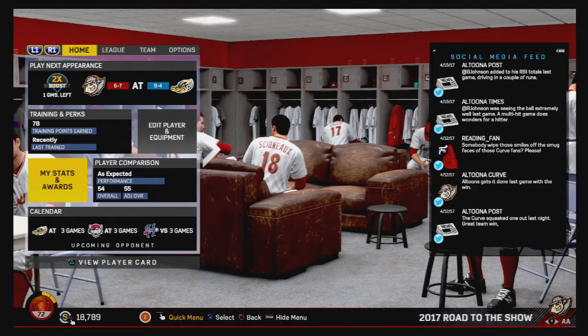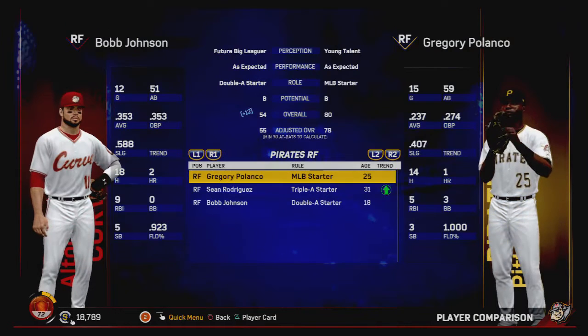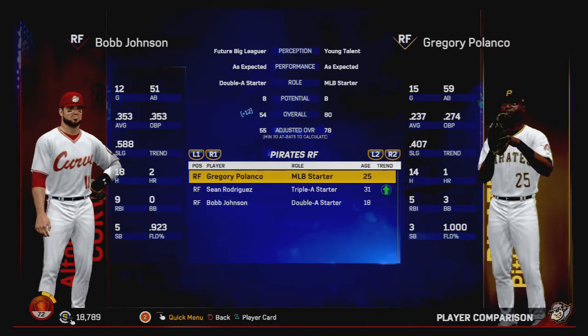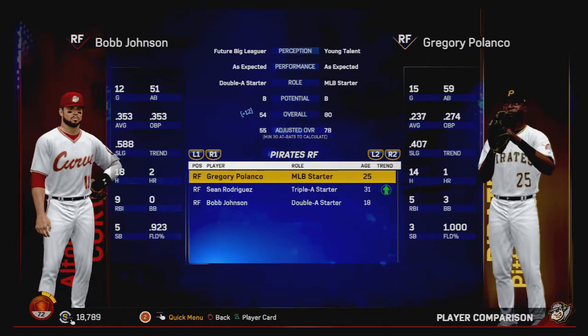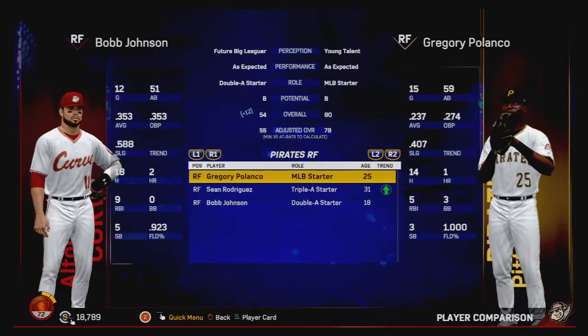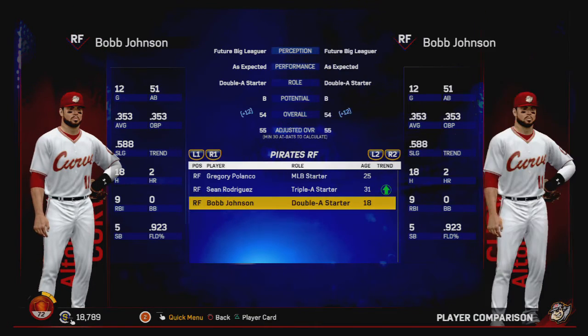Let's check out the old depth chart and player comparison. Gregory Polanco is the major league starter with an 80 overall — we're a 54. That's how they're going to grade us. They see the plus 12, and that helps our playing, but when they decide who's playing in the big leagues versus AA, they go by that base number — 54. So we've got some work to do, but we're only two, three weeks in.